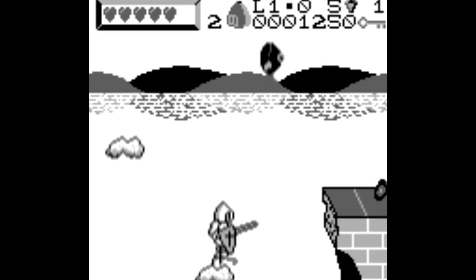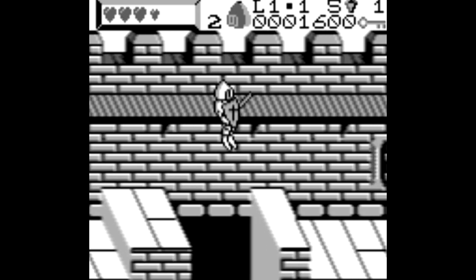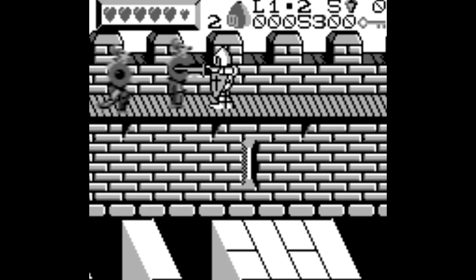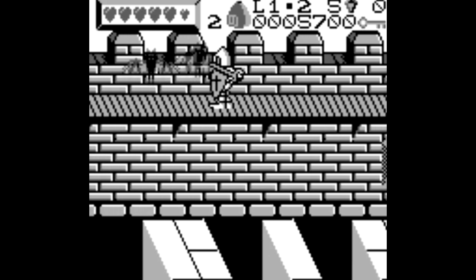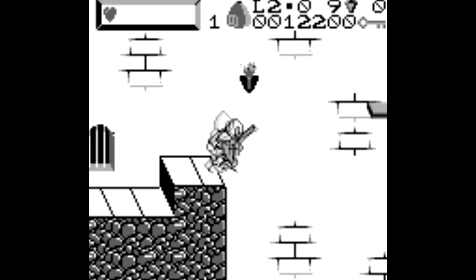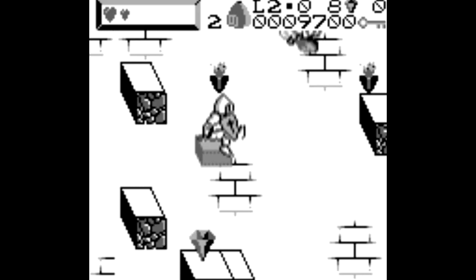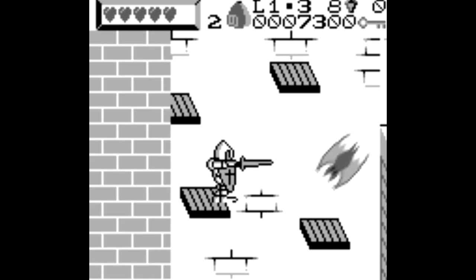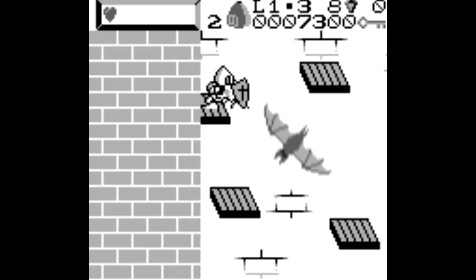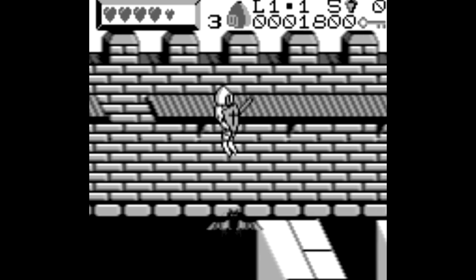Around the same time Iron Sword was released came Wizards and Warriors X: The Fortress of Fear for Game Boy. Unfortunately this game is a straight-ahead side-scrolling platformer that doesn't retain the same kind of level design and exploration the NES games have, but that didn't stop the dev team from keeping that same terrible sword attack. There are five worlds totaling 18 levels and there are no continues — lose all your lives and start from the beginning. The attack is so bad, the jumping is slow and wonky while the enemies are nearly twice as fast, and you're expected to make jumps that go beneath the screen. Unfortunately, this game is a stay away.